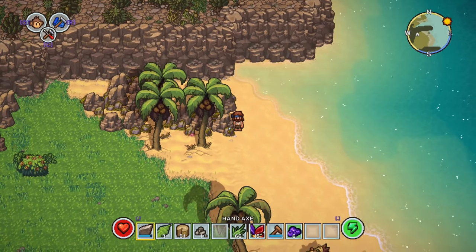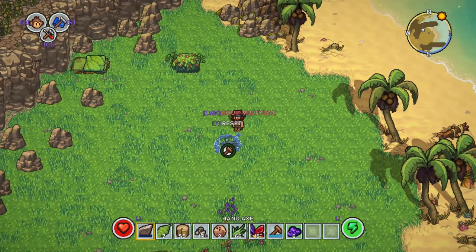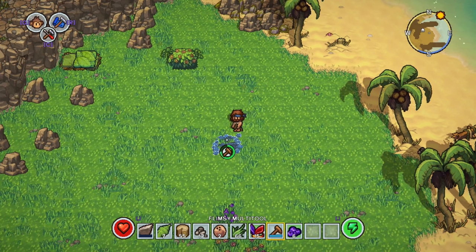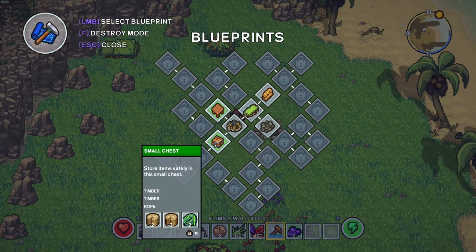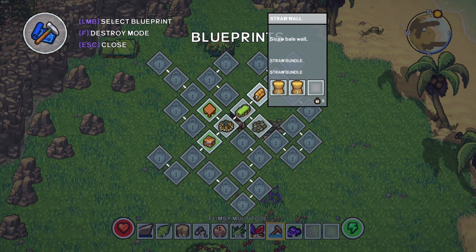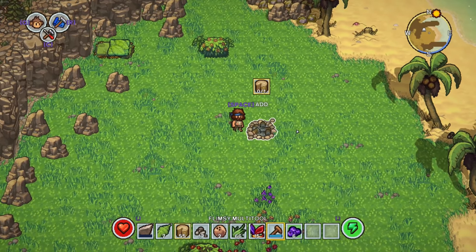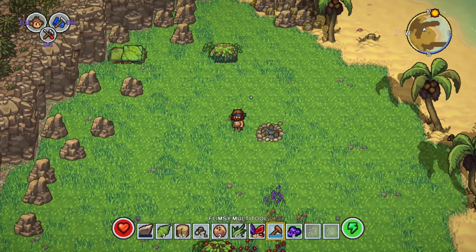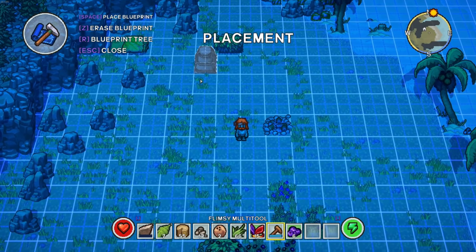Yes — those rocks give us pebbles, that's super nice. We've got a campfire, which we should be able to maybe cook stuff on. New blueprint unlocked — small chest and a table. Straw bale wall kind of makes me think we might have some enemies of some sort. Pebble floor tile — do we make a shovel for that? Interesting. I kind of want to just go through and build one or two things to see what's going on here.